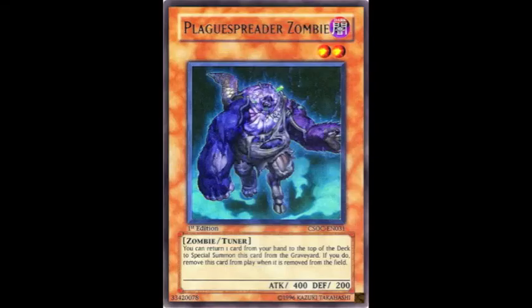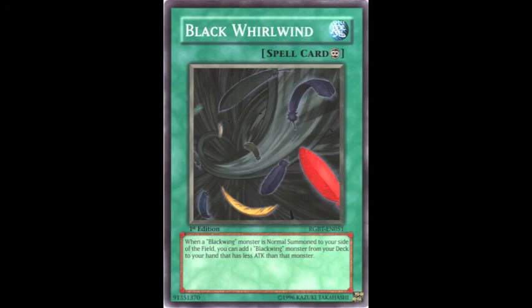As for Plaguespreader Zombie, he's just a level two dark tuner that was only really used in Chaos Dragon decks as a dark target for banishing, or to sync with Pulsar Dragon. Nowadays I think he needs to adapt his role. If both Mezuki and Plaguespreader are put back to two, it might actually make the Zombie archetype on its own more competitive. They have Zombie World to make everything into zombies, three Book of Life, and all the engines they need — these two changes could make them tier 1.5 or tier 2 once again.